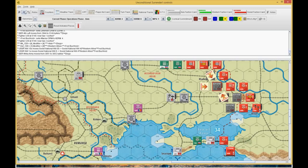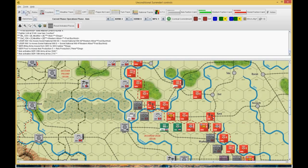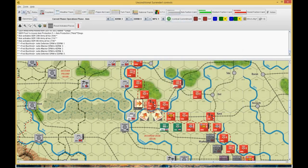Soviet national will doesn't matter because it's 1943, but I'm keeping track of it just for kicks. Now he does an assault up here on a guards unit. He starts off at 2, then 3, then 4 in Combat Commitment — both committed. He threw an airplane, I threw an airplane — this is the airplane combat. I start off at minus 2 because of the poor weather.